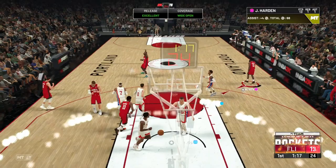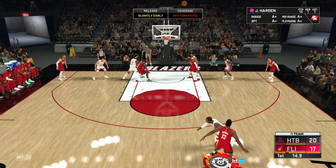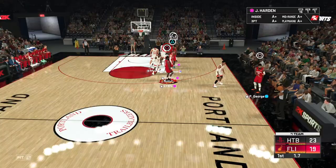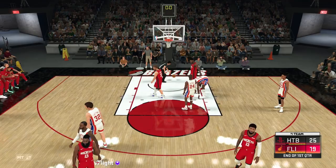I just finished moving Harden to the shooting guard position. I want to try him there for a quarter and see how it goes. Here in the second quarter, we've got a more defensive point guard so you can't just dribble your life away. Paul George puts it down to start the second quarter. I'm already liking this James Harden way better than the diamond.